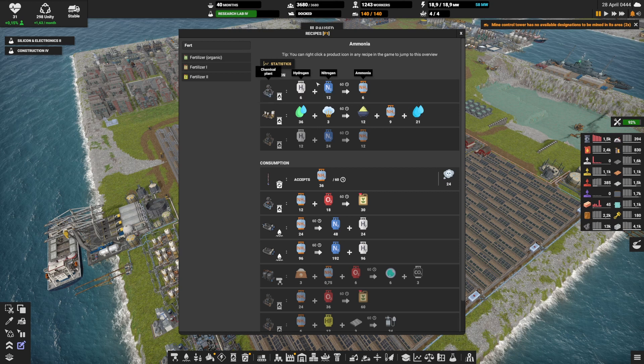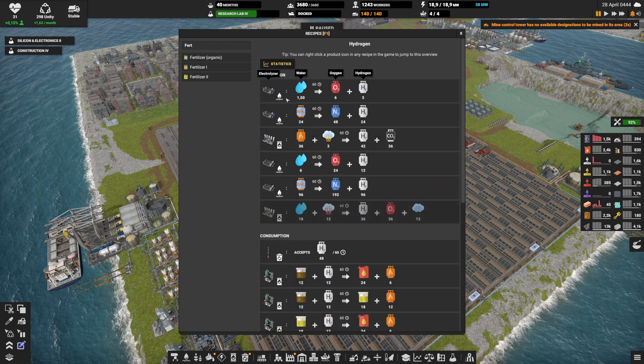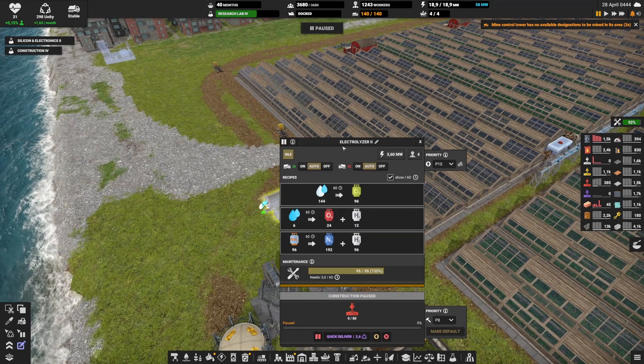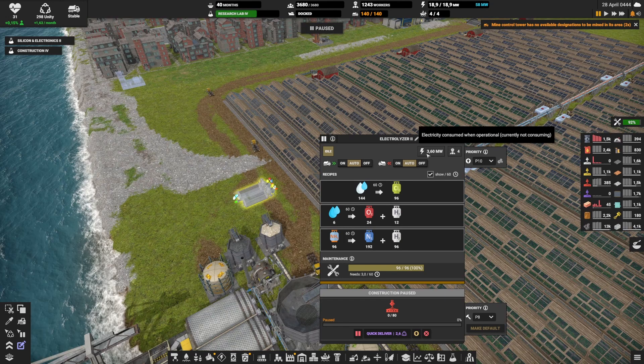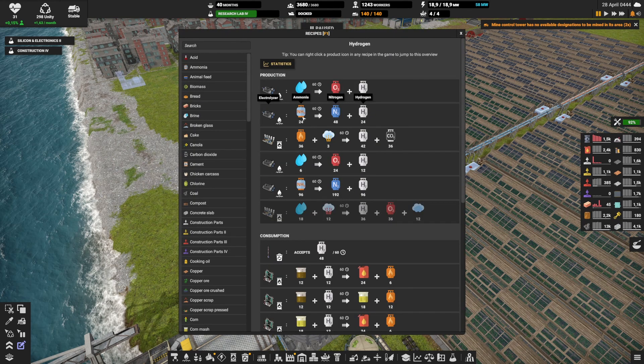Another way is hydrogen plus nitrogen to make ammonia. The problem is hydrogen is not easy — the main way is through water using an electrolyzer: 6 water makes 12 hydrogen. The issue is power: the electrolyzer uses 3.6 megawatts. In the end game with nuclear power that's fine, but right now this would be a lot of megawatts for just a bit of hydrogen, and we're going to need a lot.